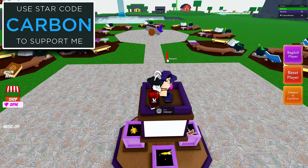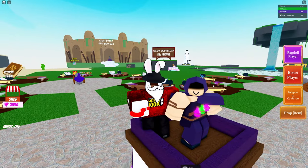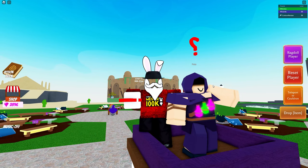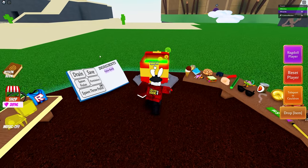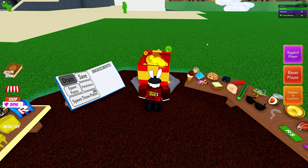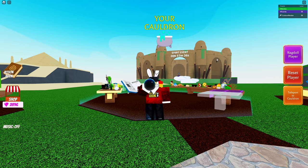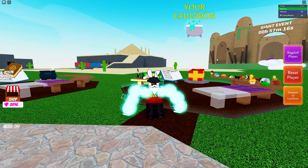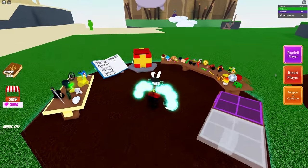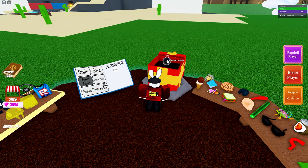As soon as you make it over to where Pete is, the question mark is right over his head. So if you were looking for the legacy ingredient you really don't have to travel too far. With that said, let's head back to our cauldron and drop this inside. It says 'random potion' — that's kind of interesting. Maybe the potion just completely does something random every single time.